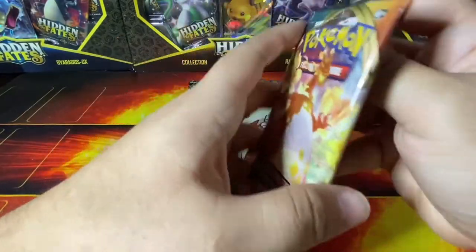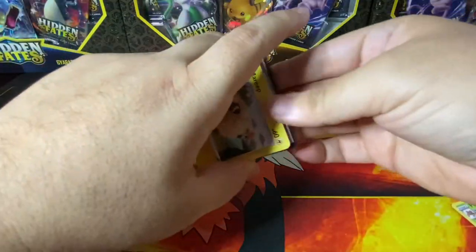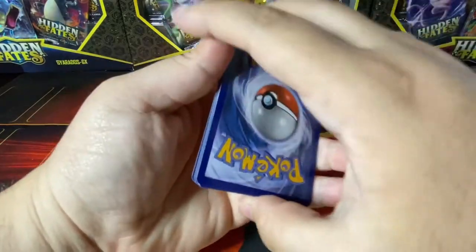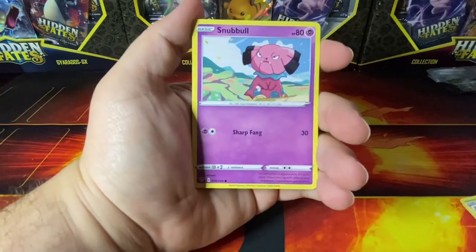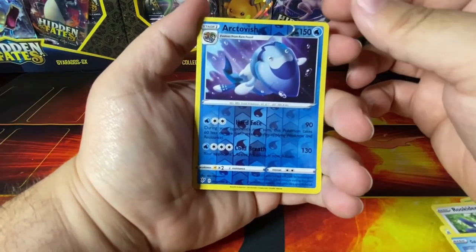Still a really good card, and there's still another chance. I already got two V's — this might be the one that I win. Oh, another sign — fire energy! Corvisquire, Hiding Energy, Fletchinder, Maractus, Snubbull, Tauros, Rookidee, Mr. Mime, Galarian Mr. Mime, Arctovish, and a Coalossal. Those are mine.